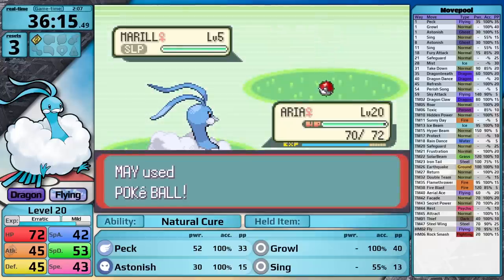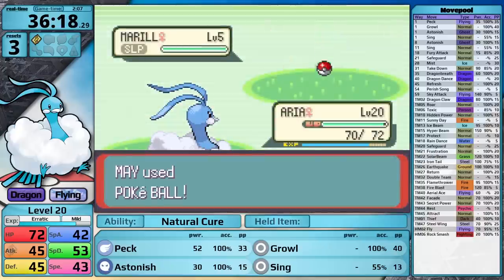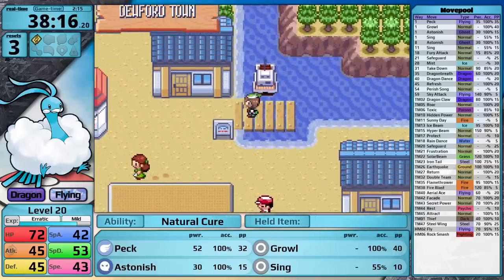Before I head to Dewford Island, I catch myself the HM users I'll need for the playthrough. Marill is fantastic for this — it can learn Strength, Surf, Waterfall, and Dive. I also catch a Wingull for Fly and a Zigzagoon for Rock Smash and Cut. Let's take a boat trip to Dewford Island now and progress with the playthrough.